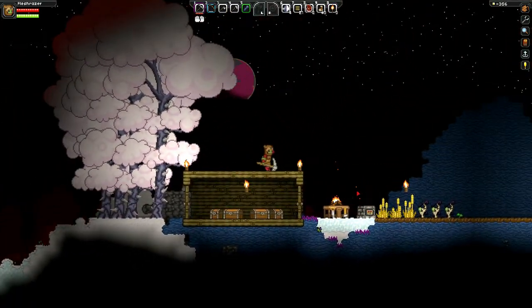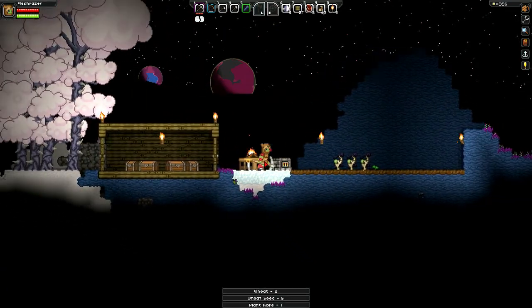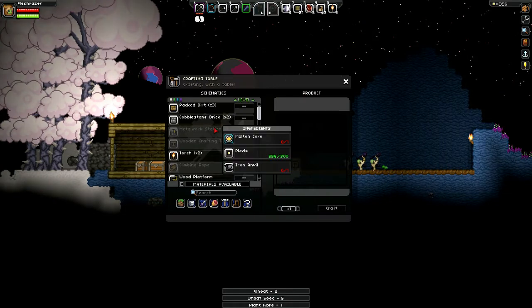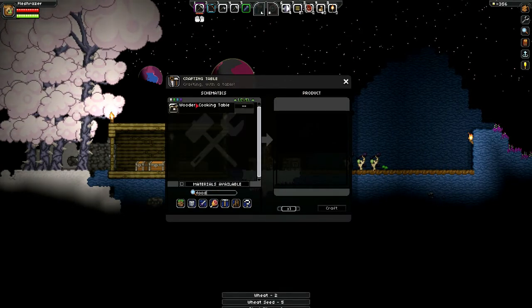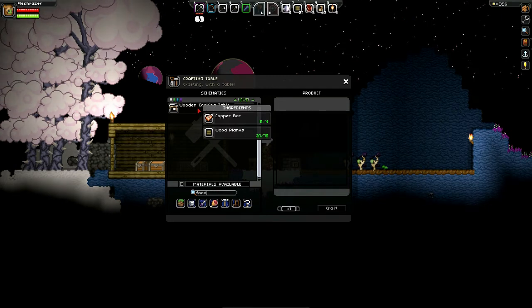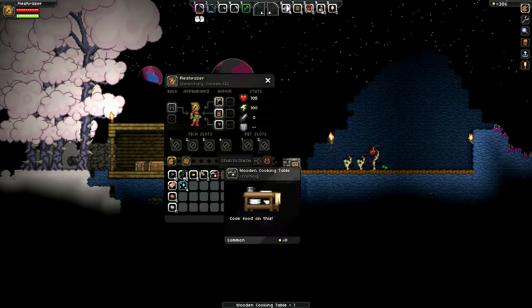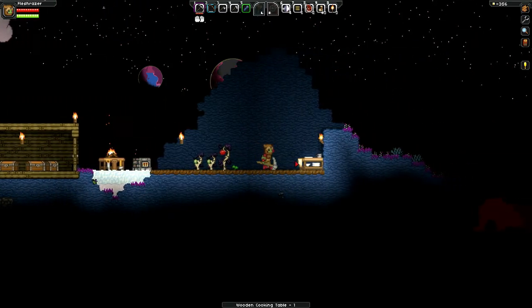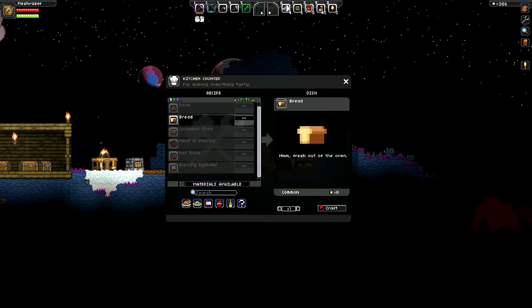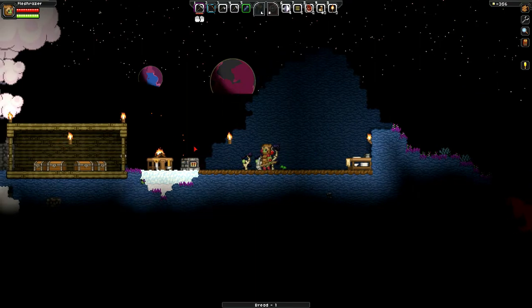Our trees have grown in — that's nice. The wheat has grown too. It takes two weeks in-game to make bread, and we have to have wooden planks and a wooden cooking table. We need copper bars and wooden planks to craft that. We'll lay that down at the end of the farm for now, and we'll make some bread.